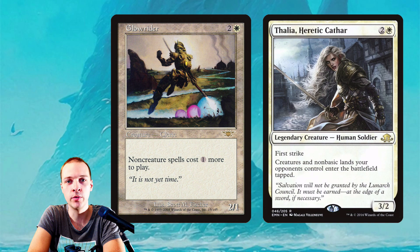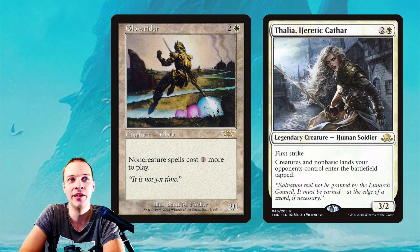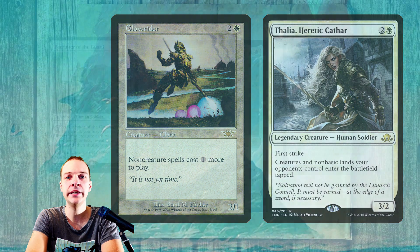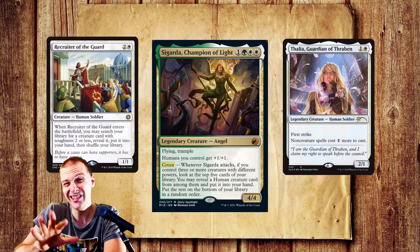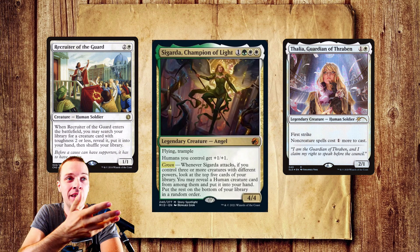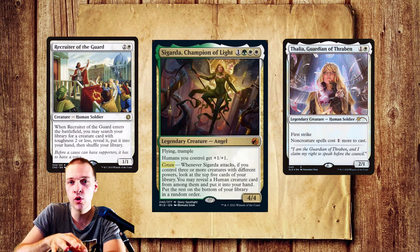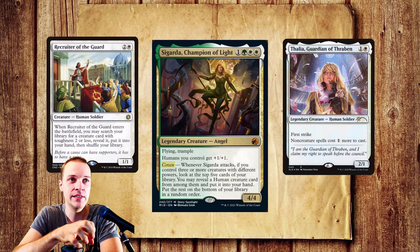Glowrider is a human by the way, and Thalia is a good card as well. Cigarda's going to have a really clean and easy straightforward game plan. I actually think this is a good introduction kind of deck for a beginner into cEDH, because I think you can build this on somewhat of a budget and you don't need to think much — just grab this deck and play with it.